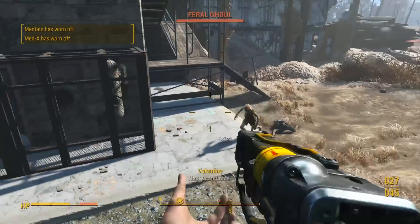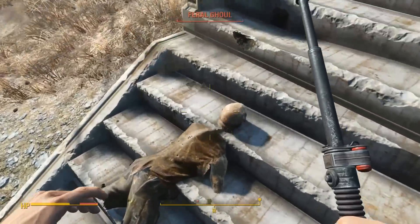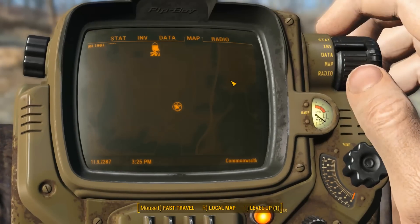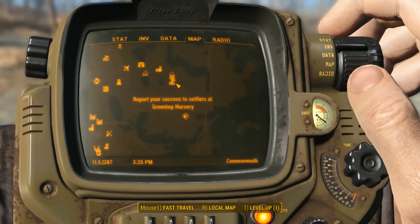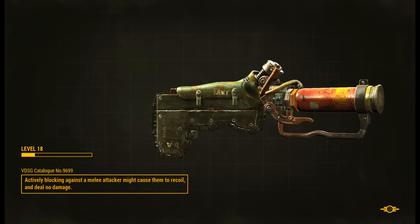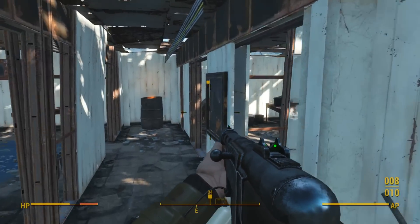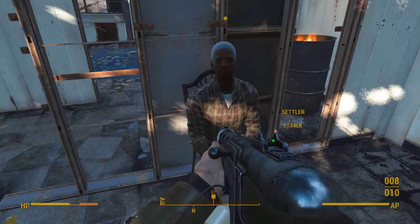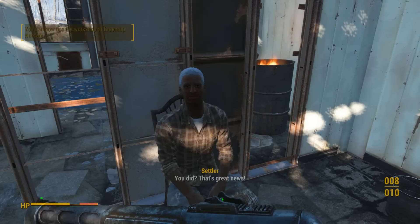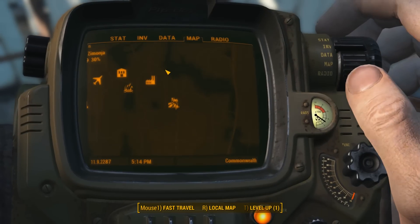Welcome back to Fallout 4. We're going back to the settlers to return a quest. Let's fast travel over there. I killed your ghouls — there was a glowing one and things went well. We took care of those ghouls that were giving you trouble. That's great news — you and the Minutemen have our gratitude and support.